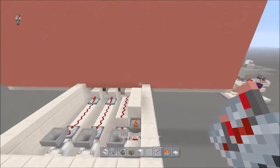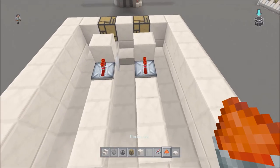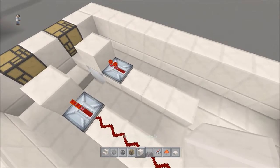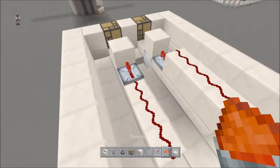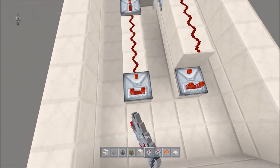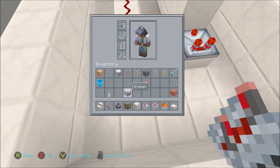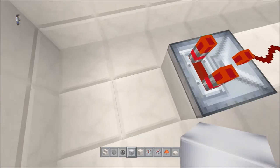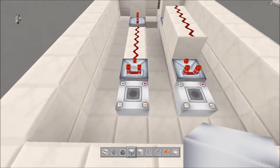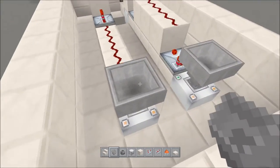You're going to have four blocks coming out, then go one, two, three — and make this one a whole block. Put three on top, just like that. Then one more, and put a comparator. Now behind that comparator underneath, put a dropper facing up — just like that. Break that and put the dropper there. Then facing down into the dropper, put a hopper.